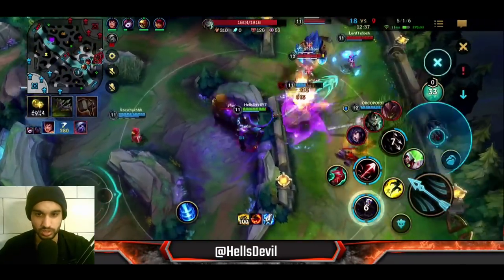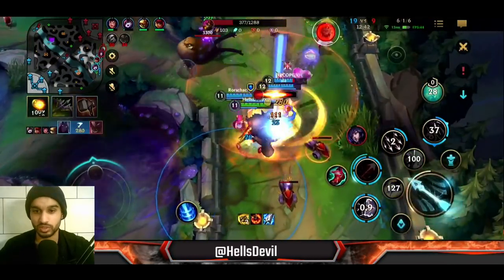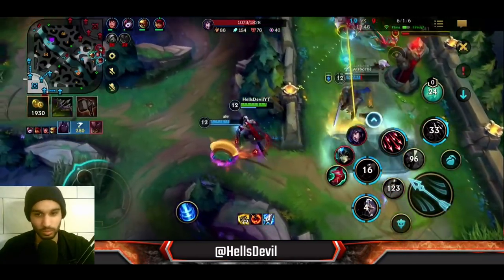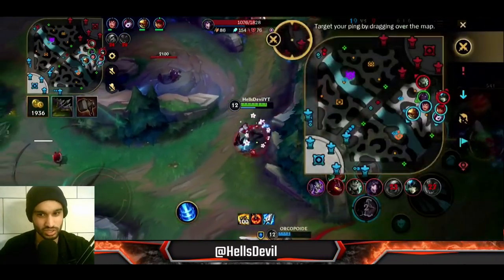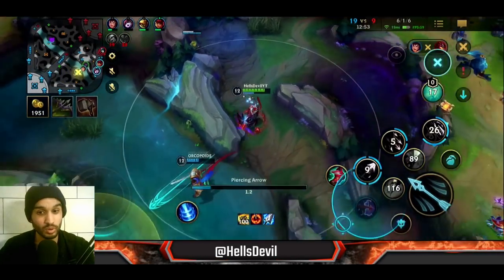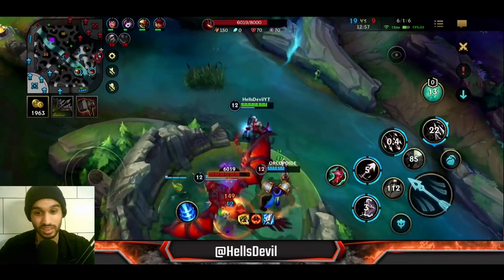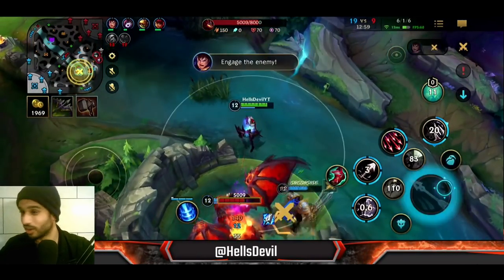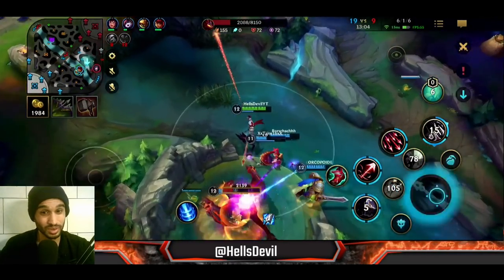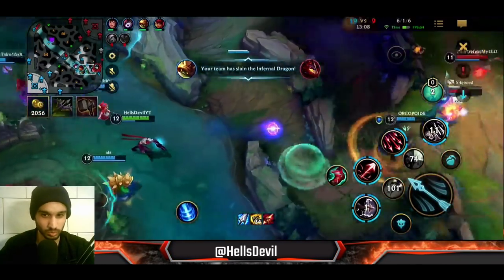We got the kill on Tristana; I rooted the Rengar. Look at how much damage we're dealing — these arrows are dealing so much damage, like half of his HP! It's crazy how much poke this champion has. Are you guys really seeing how much damage it's dealing? This is actually crazy. I shot my arrow there because I thought Rengar would be there since he's invisible.